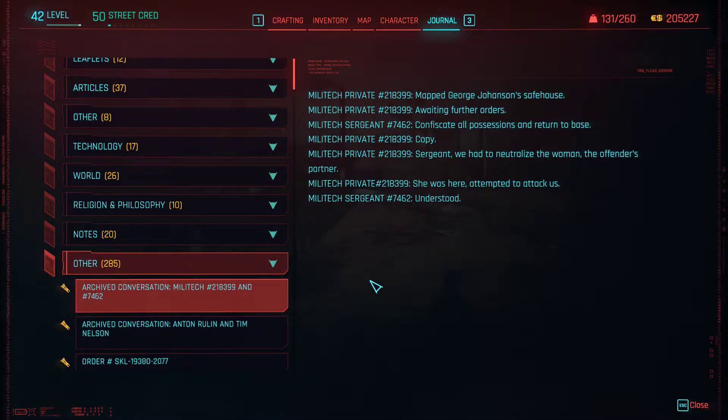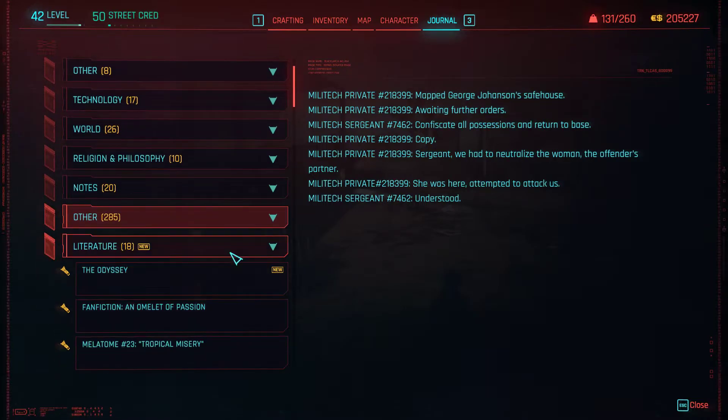Militech at Matt George Johnson's safe house. Awaiting further orders. Confiscate all possessions or return to base. Copy. Sergeant, we had to neutralize the woman, the offender's partner. She was here, tempted to attack us. Understood. Dude, they're so heartless, it's crazy.